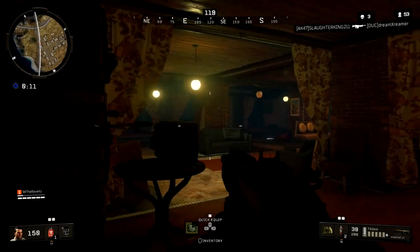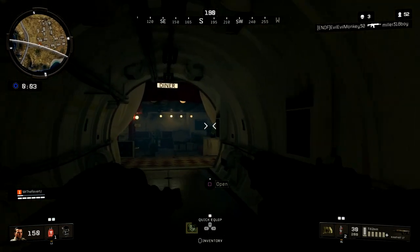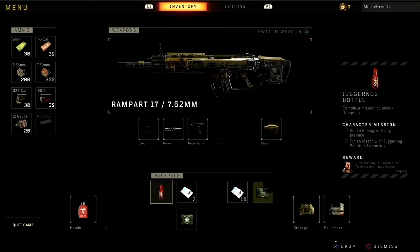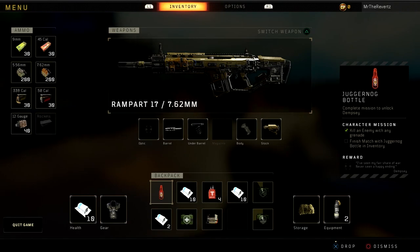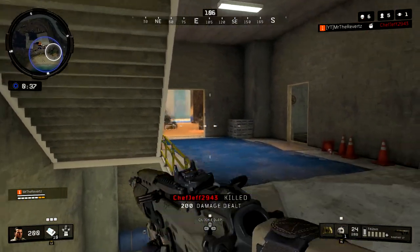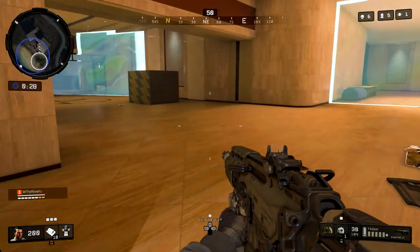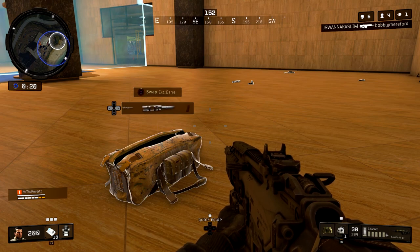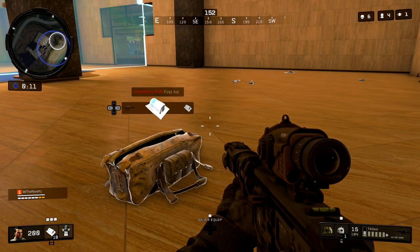First off, we are going to be getting auto sprinting, which has been something I've been wanting for quite some time in Blackout. I don't know why it wasn't in the game to begin with. Auto sprinting is one of the most important features in a battle royale game, because you do a lot of running and you're constantly pressing down that right thumb stick, adding wear and tear on the controller. Over on Reddit, Maddox replied to a post from a disabled gamer asking for an auto run feature, and confirmed we are going to be getting that soon.